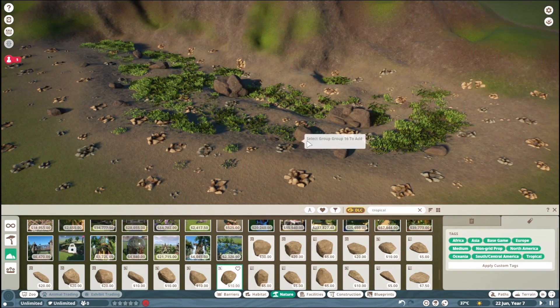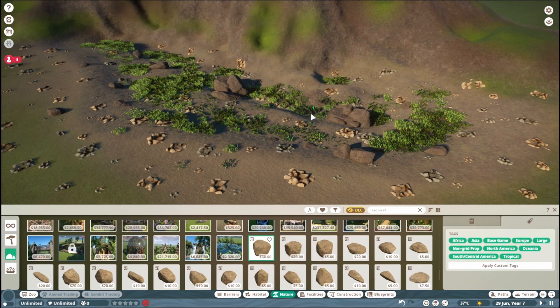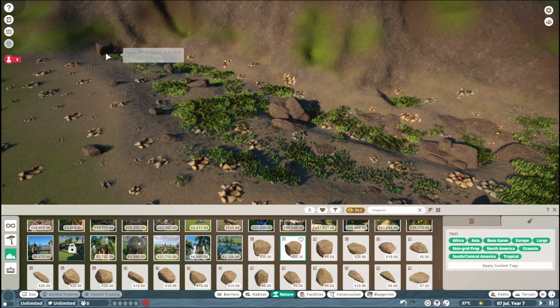Just really take your time with adding a bunch of rocks and plants, because this is what's gonna make everything come to life and look realistic and put together. It can be a bit time consuming, but with grouping it's usually a lot quicker, so just don't rush the process — that's really my suggestion here.